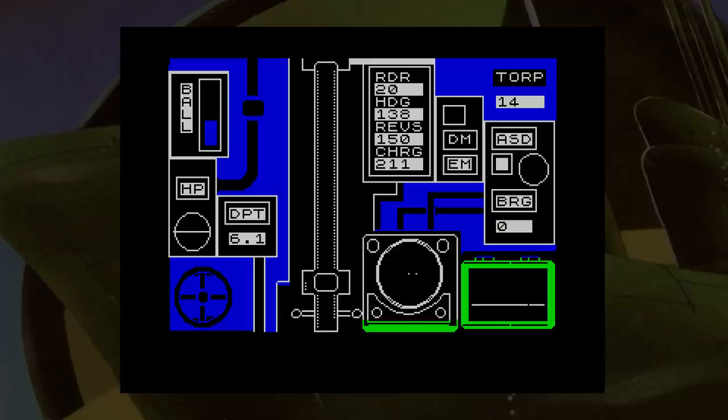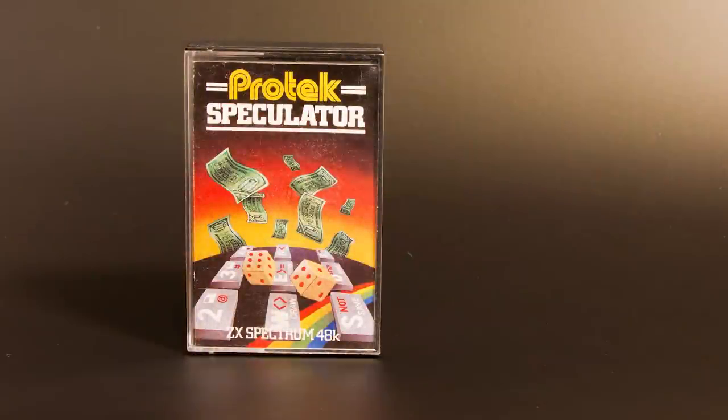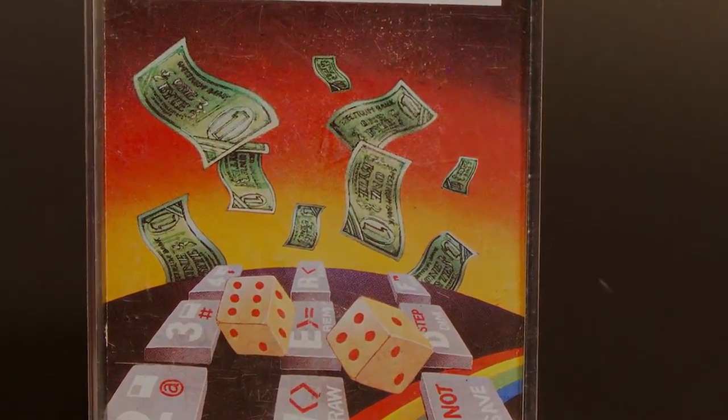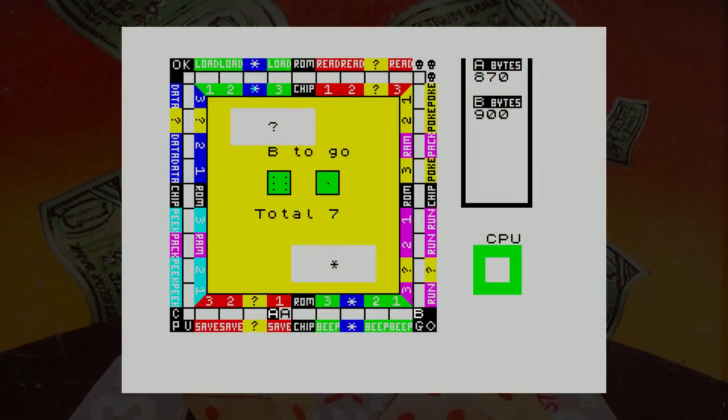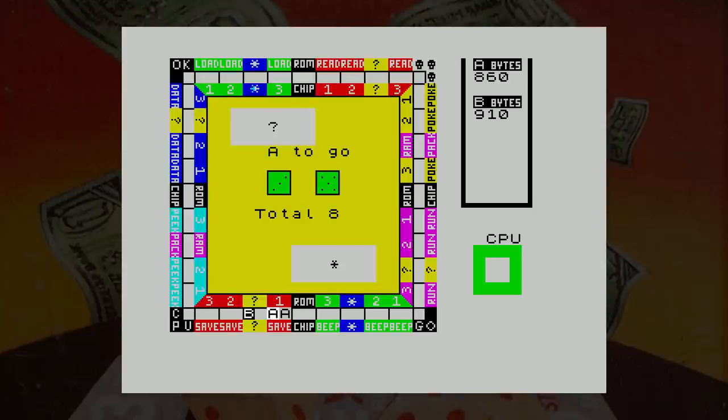And that was all the games from the advert, and to be honest I wasn't really inspired by any of them. ProTech did release another game called Speculator — this was a type of Monopoly game but with a computer twist. Instead of having money, you had bytes, and each part of the board was split into some sort of computer-related section.